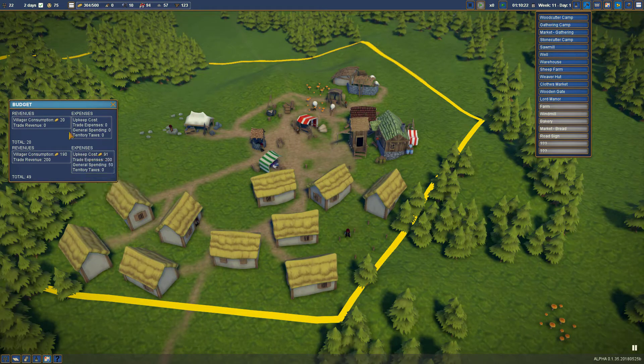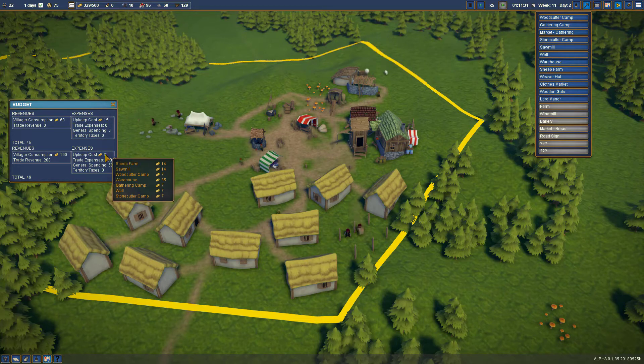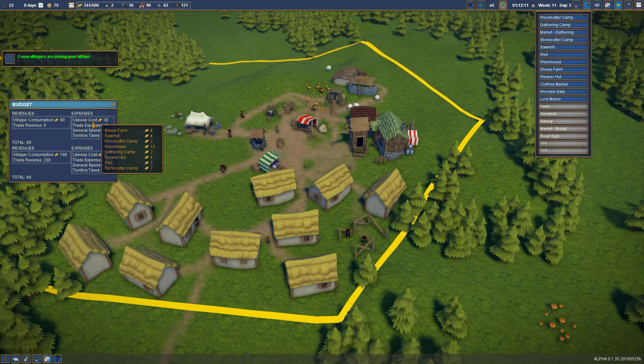We have 287 coin at the moment. We can see our budget over here - it tells us our revenue and expenses. We completed the weaver's hut and the clothing market - fantastic. The budget shows total 20 and total 49 - I'm not sure what those mean. Maybe it's a running total of some sort, or possibly weekly since our mission is weekly.